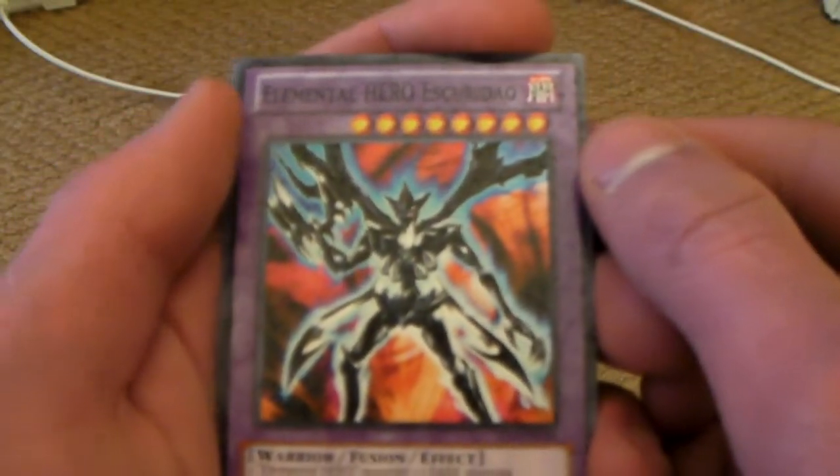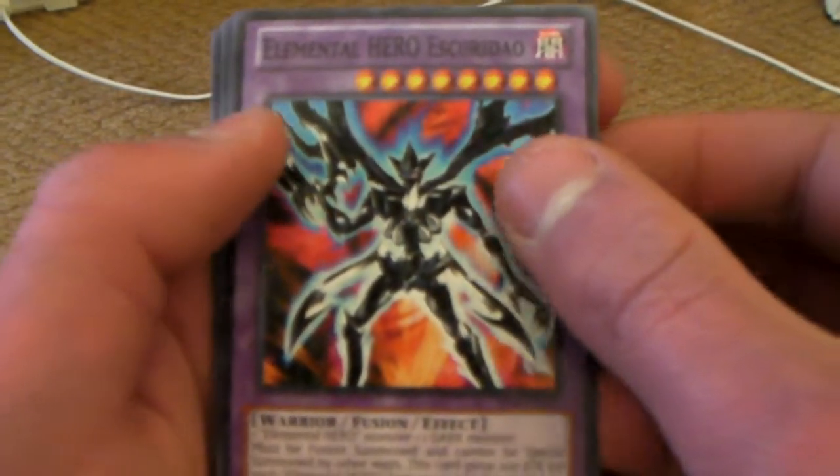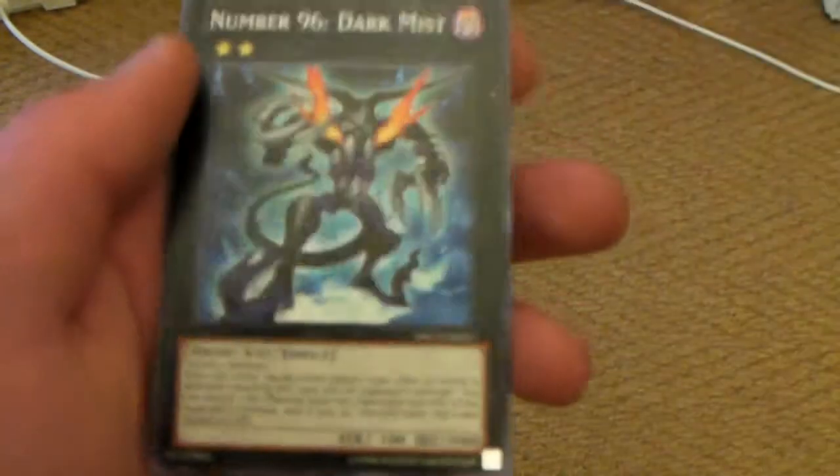Then we got Elemental Hero — I don't know — the Dark Line, and Number 96 Dark Mist.